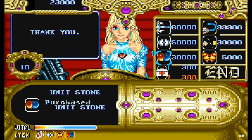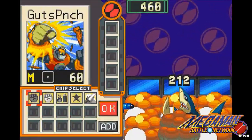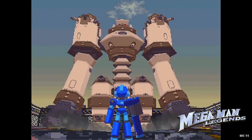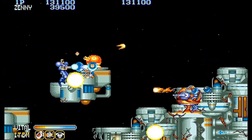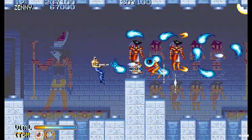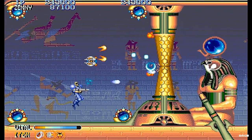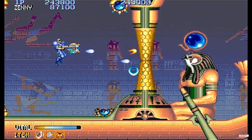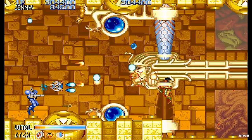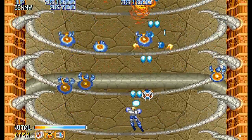Fun fact: Zeny is Capcom's currency and it's also used in games like Black Tiger, Gaia Master, Mega Man Battle Network, and Mega Man Legends. Forgotten Worlds was ported over to the Amiga, Amstrad CPC, Commodore 64, IBM Compatible PC, TurboGrafx-16, Genesis, and the Sega Master System. It was also available on the Capcom Classics Collection for the PS2 and Xbox, as well as Capcom Classics Collection Remix for the PSP.